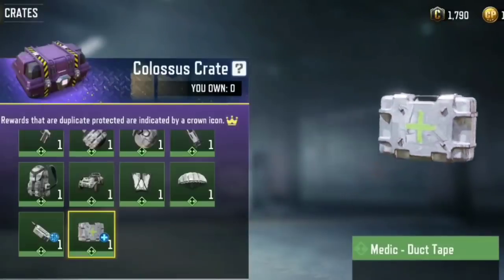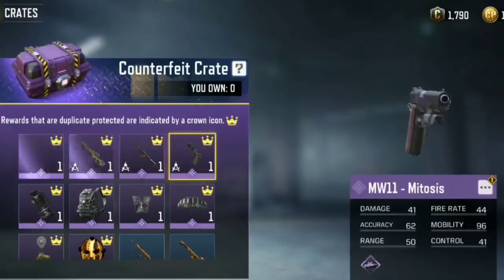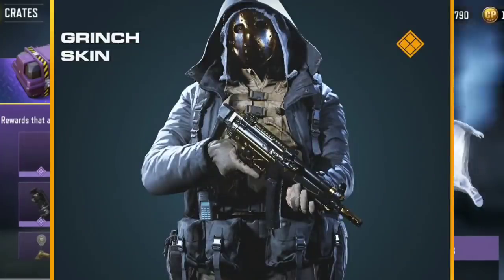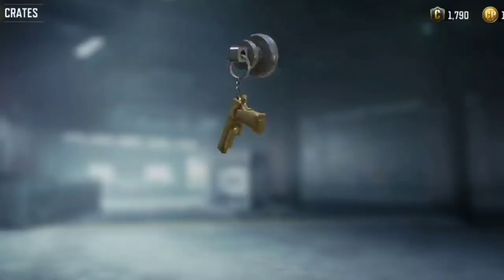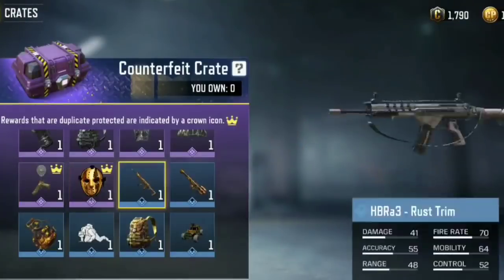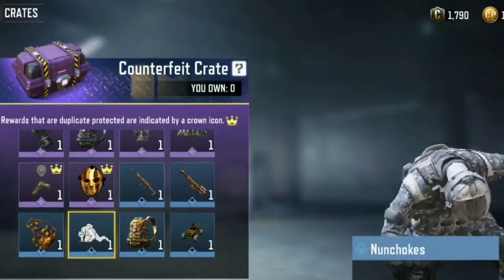Up next, Counterfeit crate is coming with Grinch Gilded Assassin character skin, NA-45, ASM-10, and Mitosis series skin. Here is the detailed view of character Grinch Gilded Assassin. This crate emote is really funny, have a look.